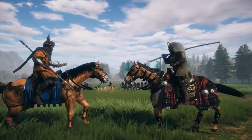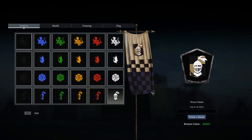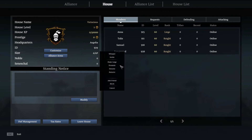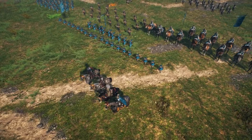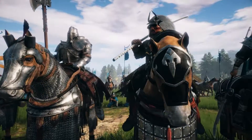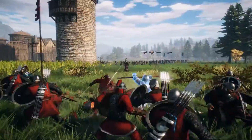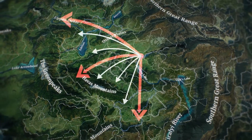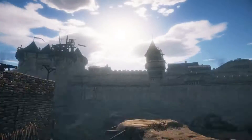In Conqueror's Blade, you can form or join a house. With this guild-like system, you can rally friends and rival warlords under one banner, to the benefit of all. Fight together. Share the spoils of war to allow your empires to grow and thrive, and help shape the world around you through your conquest.